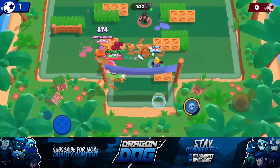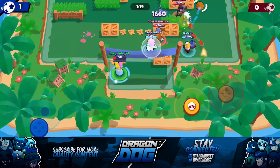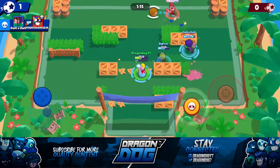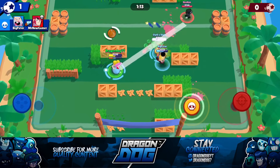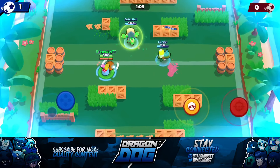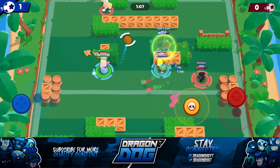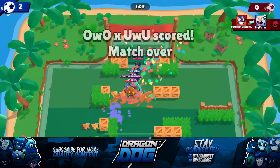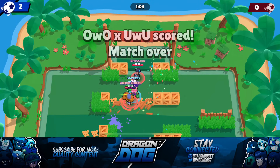I saw the Crow coming in and was really worried he would score, but I was able to clip him and we save the goal — still 1-0. The Primo switches targets which lets me stay alive, and I snipe the Colt while Dynamite finishes him. Pushing up now, the Dynamite supers the wall open and we get the easy goal.